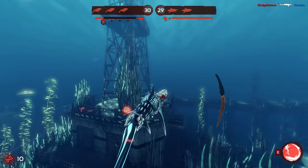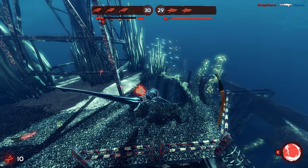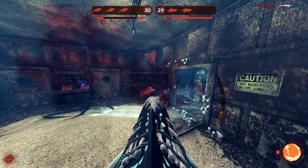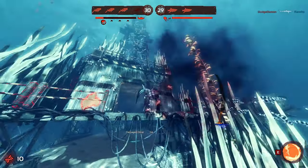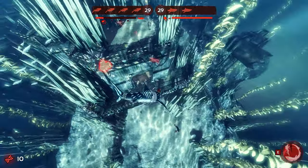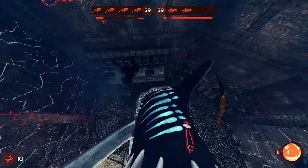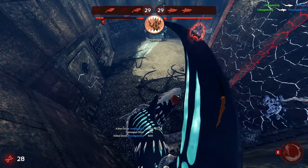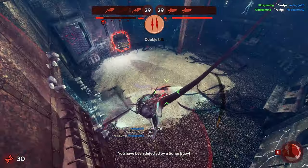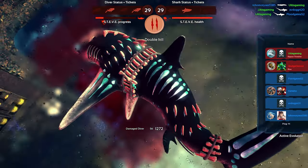I start my attack going through one of the shark highways and since there are some divers nearby I use my tail whip ability, which is still able to damage them and lets me move through the room very safely. Next I notice two unfortunate divers still close to the wall, so I tail whip them into the wall and finish them off. I spot the third diver, go for him, miss, manage to dart and grab him, but it's not enough damage before I get killed.